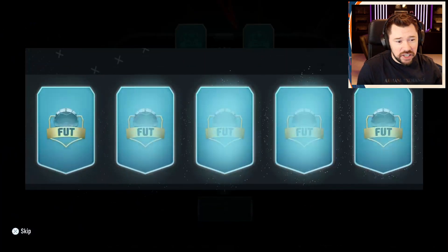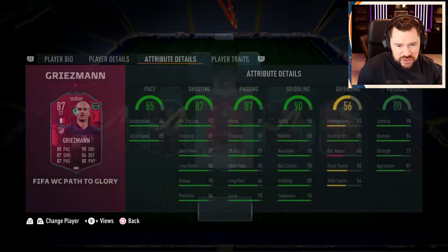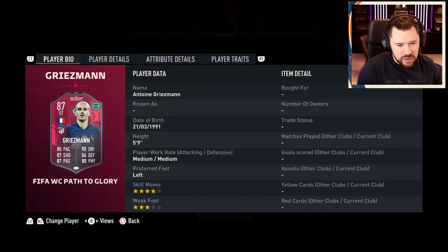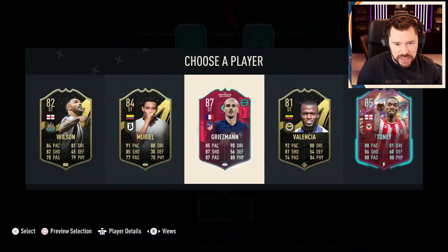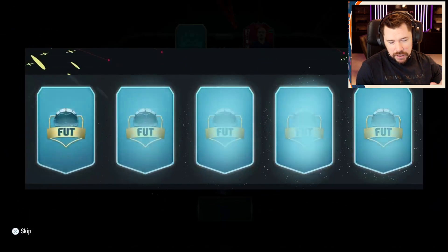Now I just need R9. I'll take the Path to Glory Antoine Griezmann - I'm really excited to use this card. Four-star skill moves, good pace, dead eye chem style so for shooting and passing that's great. I might drop him into the CAM spot and put Pele up front because I think he played much better in that CAM spot. No chemistry on him yet.